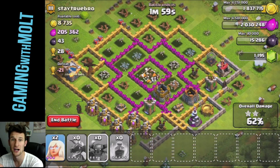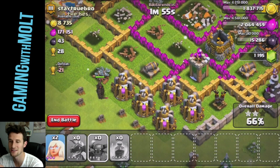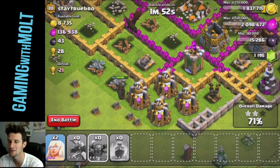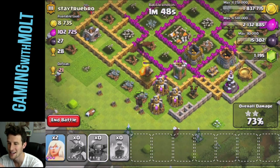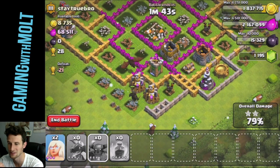This base was built perfectly for that to happen. Watch with each tick how much elixir I get — boom, that was 40,000 elixir in each one of these storages. So not only is this an awesome Horse raid, but it is an awesome raid when it comes to resources.